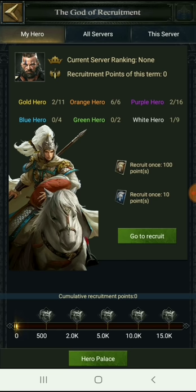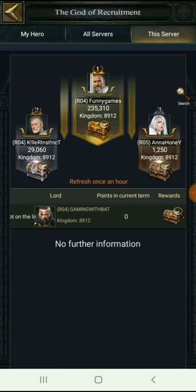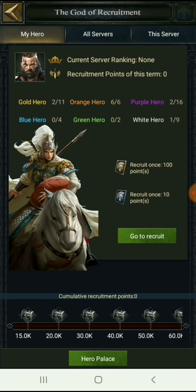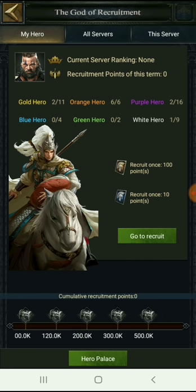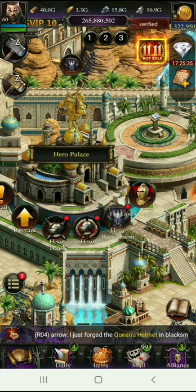The last option is the God of Recruitment, which is a monthly event. Based on how many advanced and common recruitment cards you have used, you will be ranked on the server. Depending on your rank and the number of points you accumulate month over month, you'll receive rewards — which are very good. They give you experience and recruitment cards for various heroes.